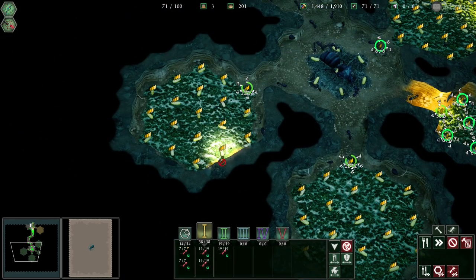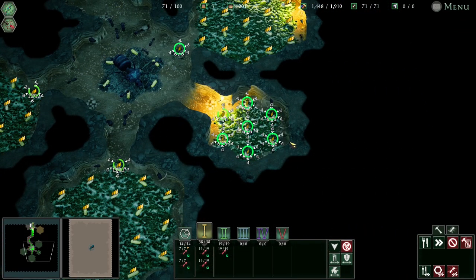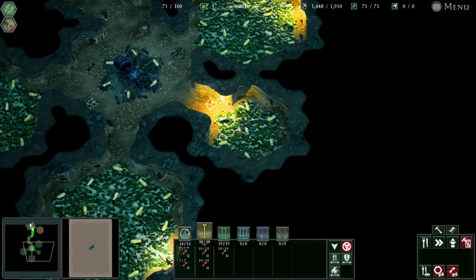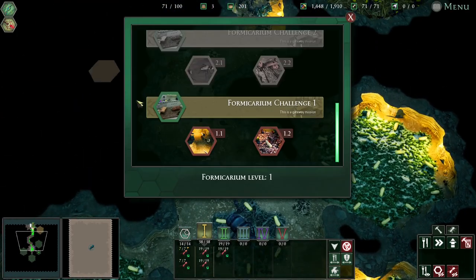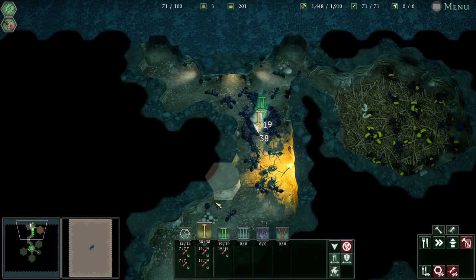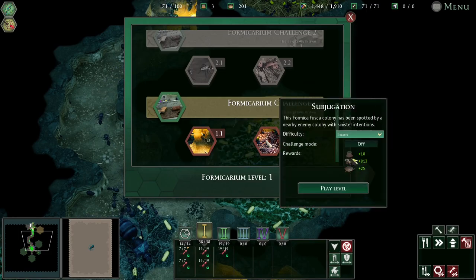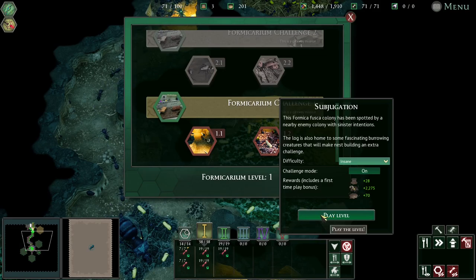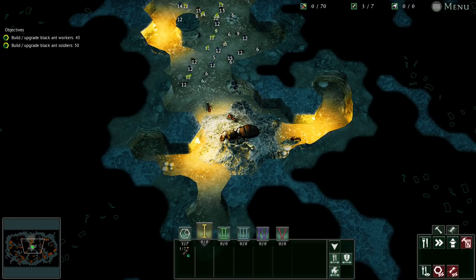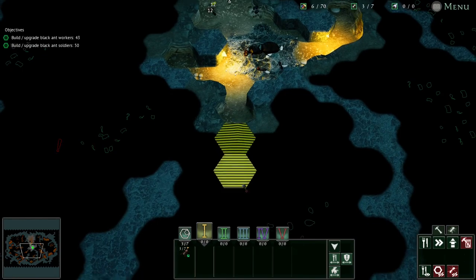I built a couple of extra colonies and I've upgraded most of them. I just need to get some speed tiles down. I've started putting a little colony in here for some worker ants to actually work down in the colony. Because one of the other things we're going to go for is the formicarium challenge with workers only, since we haven't unlocked the black ants yet and we can't unlock them for that achievement. There's also some other ones — like do it without losing any eggs, which is going to be extremely difficult.